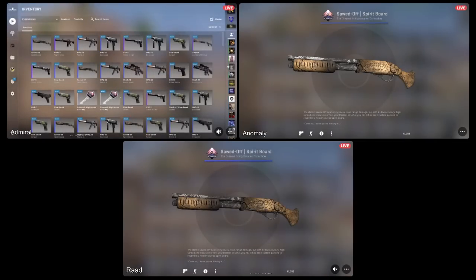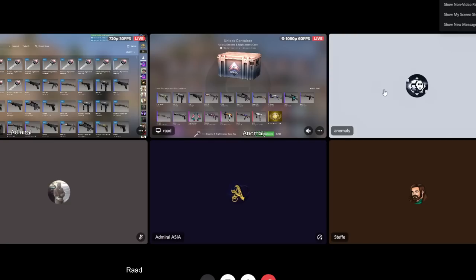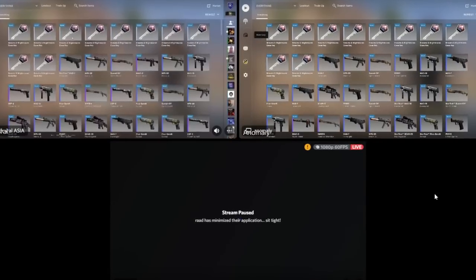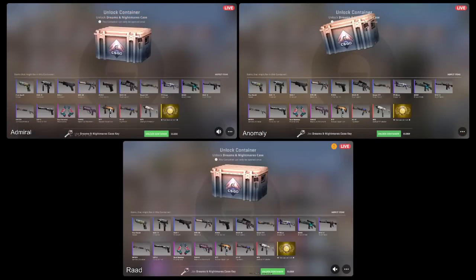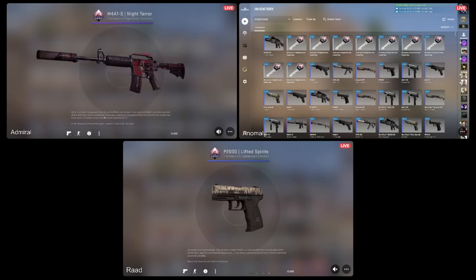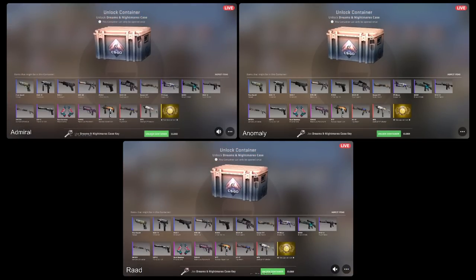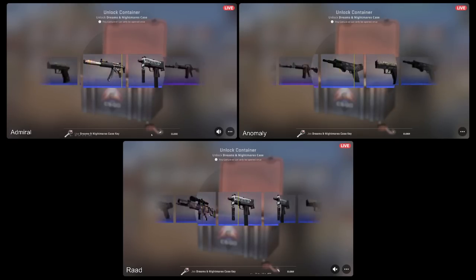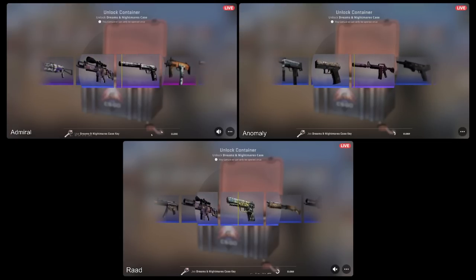We all got Spirit Board! Share your screen - Counter-Strike: Global Offensive. He's not like my grandma. Oh admiral, how are you? I'm turning on hacks. Actually, actually - yeah, open! This is hacks, this is knife, this is knife! I told him, I told him!